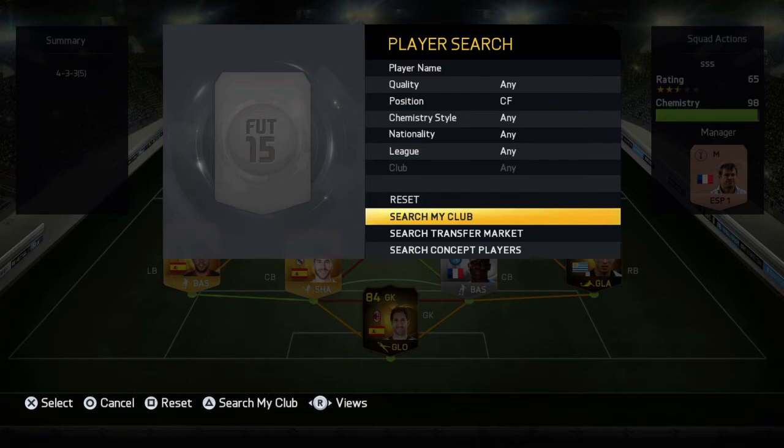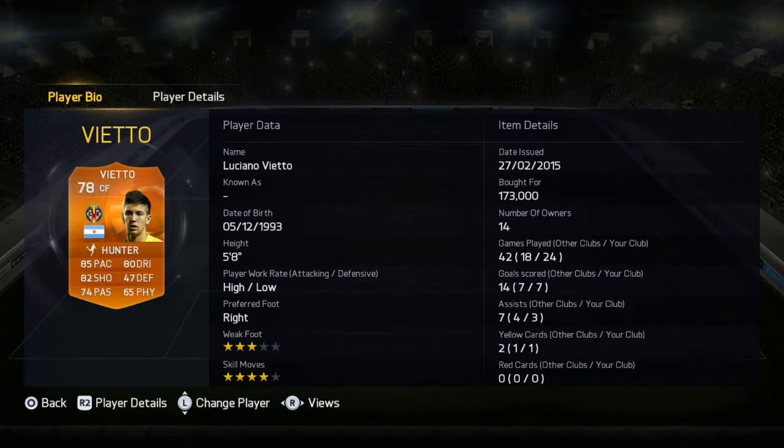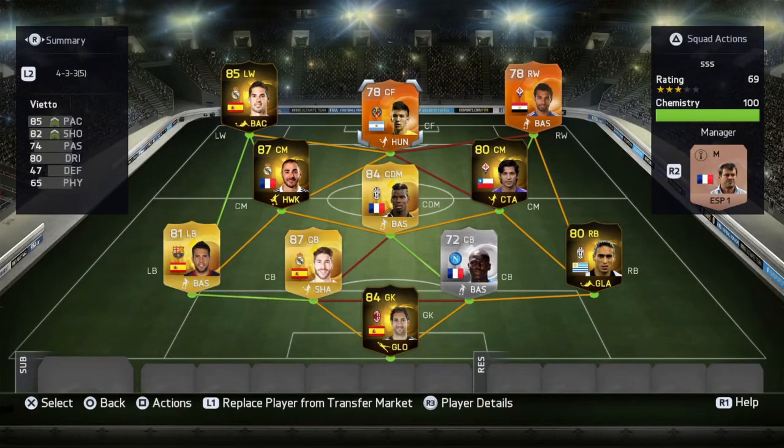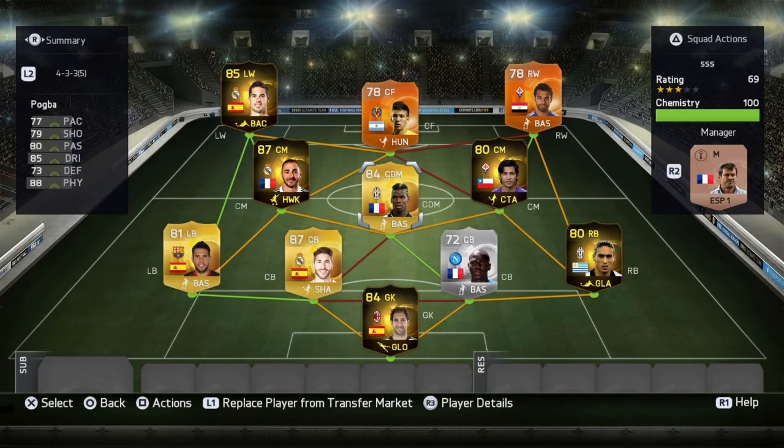And then the centre forward — we are going to go with one of my favourite players this year, Man of the Match Rieto. On Xbox this guy is about 120k; on here he is a little bit more expensive. But 85 pace, 82 shooting, 4-star skill moves, high attacking work rate, 80 dribbling. The only thing with Rieto is he's a bit on the small side, so he won't win you as many headers as some taller players. But you can play the ball to him and he will run past the defenders and score.